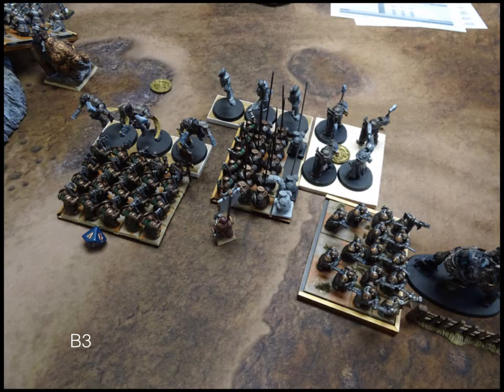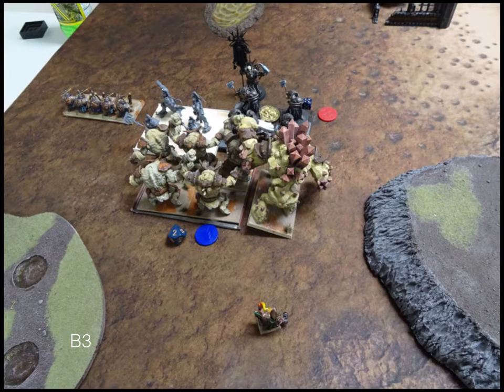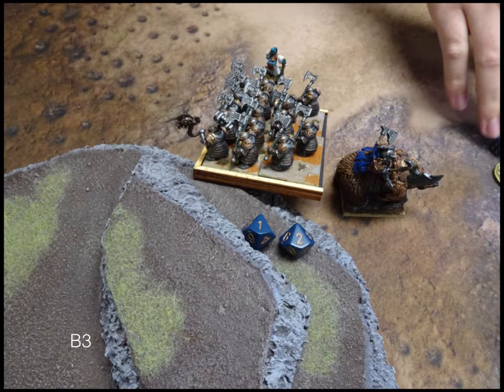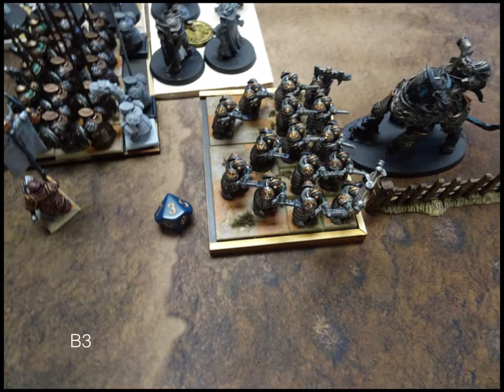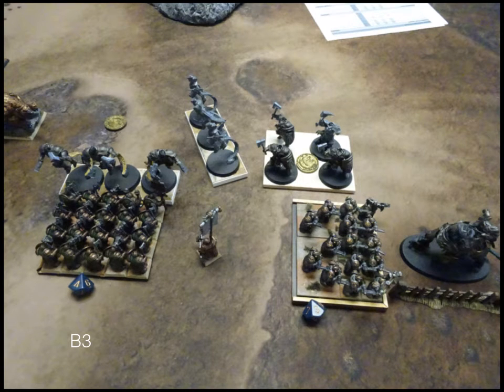Turn 3: my Bull Workers are flanked and rear charged — say goodbye to them. Nyas counter-charges the Shield Breakers. The Elohi go back into my Ironclad. The mage moves out of the front arc of my units and will fireball into eternity. On the other side, the Paladins double charge my Earth Elemental Horde — the already damaged ones. Fireball is quite fiery but I think my guys hold. The double charge into my Bull Workers does 17 damage — they're gone. The Elohi take out the Ironclad, rolling pretty well, and reform.